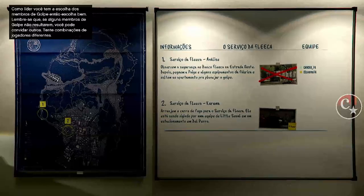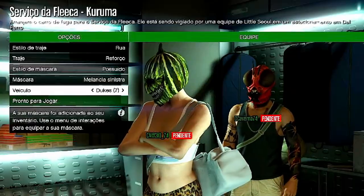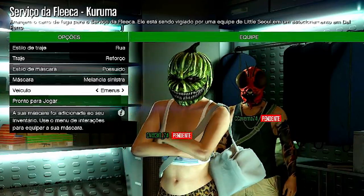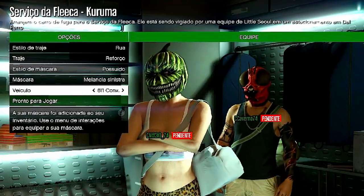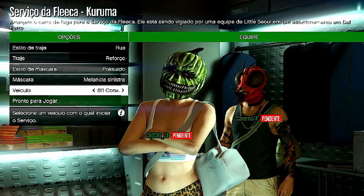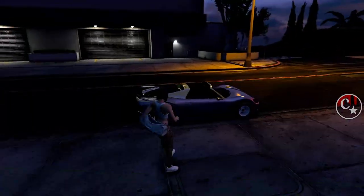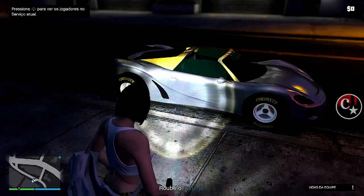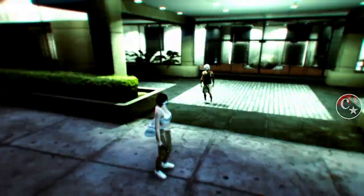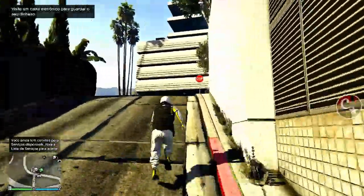Eu tenho aqui o do Lester, do apartamento. Coloca para jogar e já chame o amigo que está na mesma sessão. Aqui, na hora de escolher o veículo, a gente tem que saber o veículo que utilizou — no meu caso foi o 811 Conversível. Eu tenho 2 811 conversíveis. O meu que eu utilizei é o conversível, este aqui. Então eu coloco para jogar, o amigo também. A gente vai aparecer aqui com o veículo que eu utilizei para fazer o merge. O que a gente está fazendo é recuperando ele lá da vaga do Terrorbyte. O amigo vai sair do serviço — deu missão fracassada. A gente vai reaparecer aqui na sessão e o nosso veículo estará aqui simplesmente na sessão.